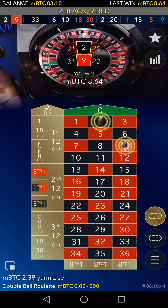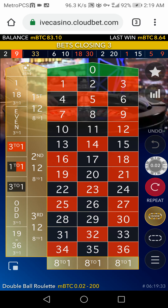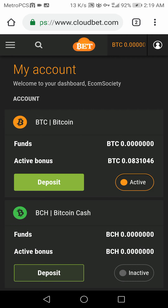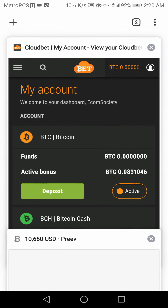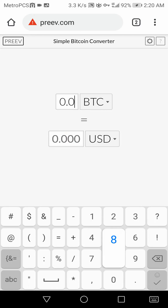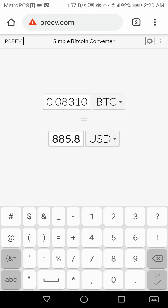There you go! Look at that — balance increase! Started at 80 mBTC and now I'm up $30 in Bitcoin. And if I'm not mistaken, that's less than 10 minutes. Let's go to the dashboard: 0.0831046 — that's equivalent to 0.0831086. I'm up $30, actually $35.